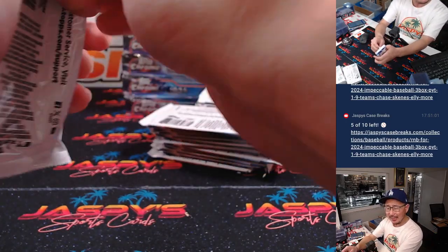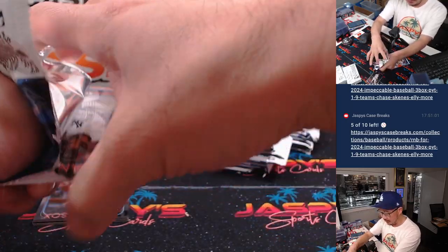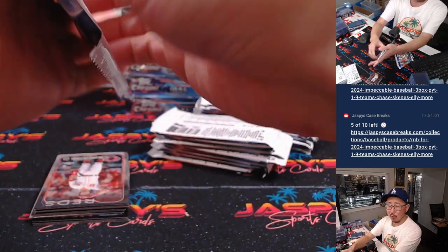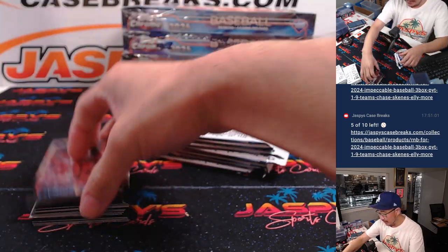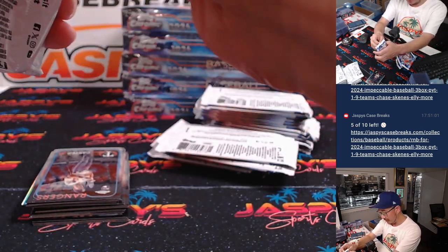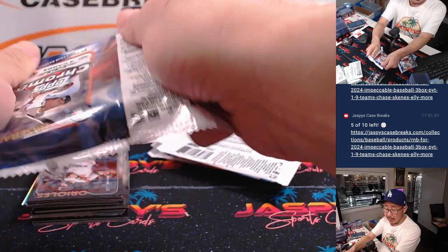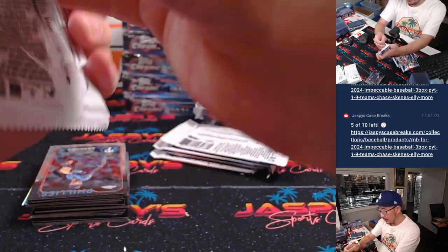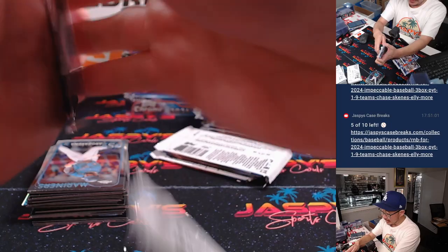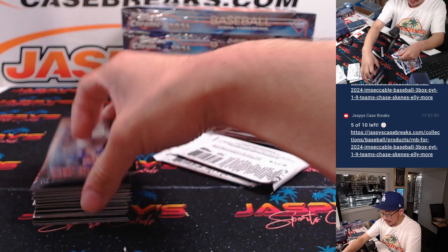Skeens might be an update here. We might have some guys making uniform changes in this update set. If anybody knows what some of the other key differences are, definitely let us know — some different photography, it's also fun. But we're always looking for low-numbered cards, big-time rookies, autographs, all that good stuff.